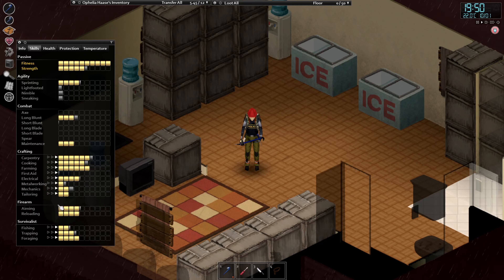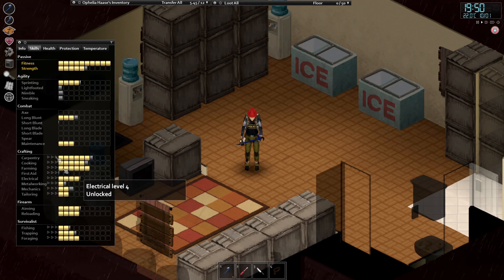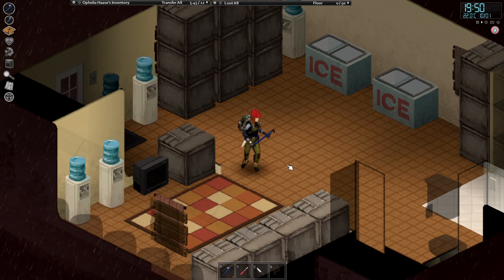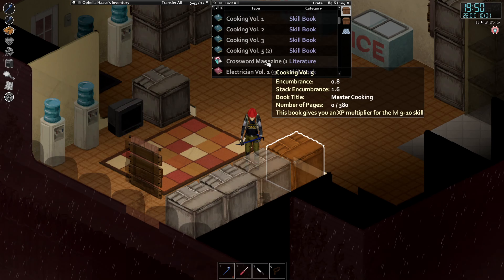The electrical skill is used for a bunch of stuff. My current electrical skill is at level 4 and I'm about one-fifth of the way to leveling it to level 5. Now if you want to effectively level it, all you will need is a screwdriver — like I have on my belt here — and you will need the electrical skill books 1 to 5.